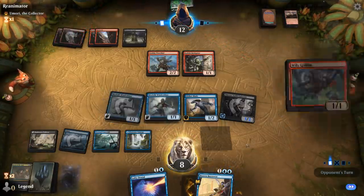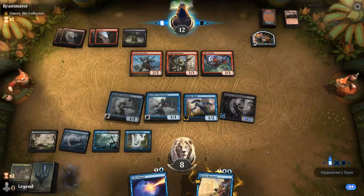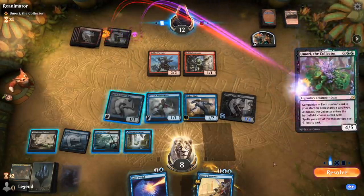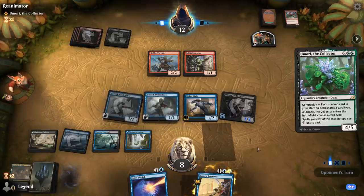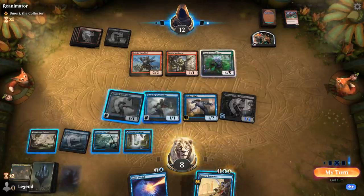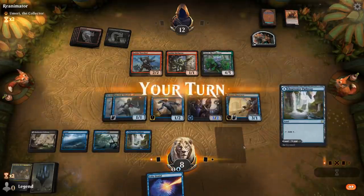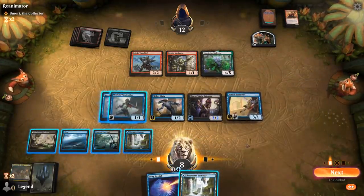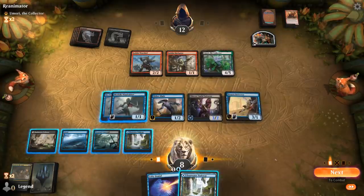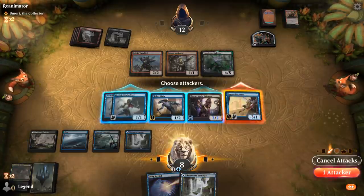A Wily Goblin they can have, so we flash in Brazen Borrower here. Opponent will have to sacrifice a Goblin to play Umori, and I think I'll let them have Umori — it can just trade for my Enforcer. I don't want to counter this and then have them topdeck Muxus to kill me. We could start sacrificing Windrobbers in hopes of topdeck something better like Rankle, Zareth, or one of our lords, but I don't think that's really necessary.